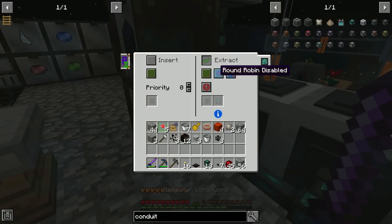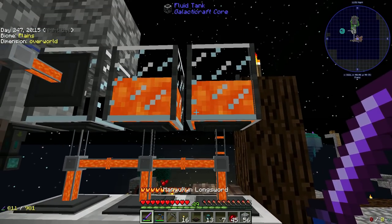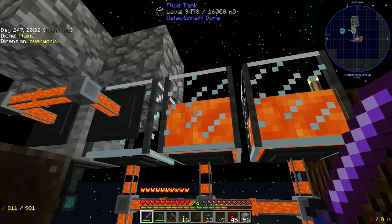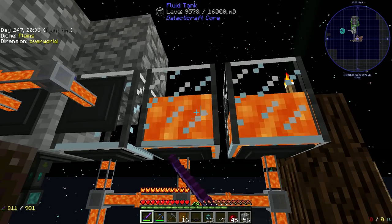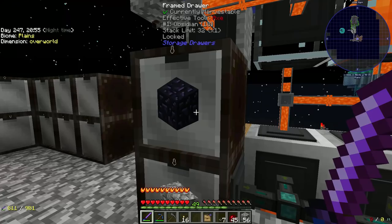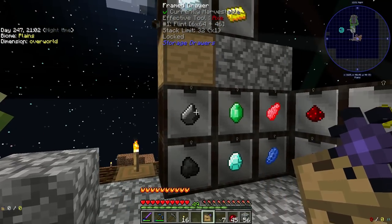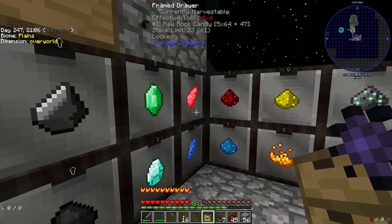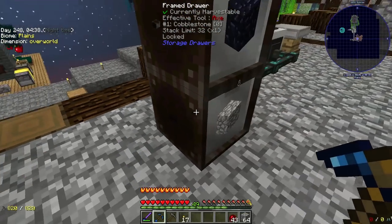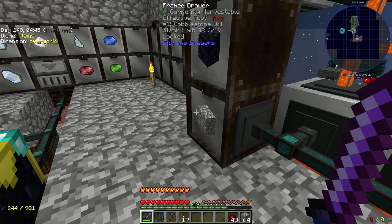Insert, insert, insert. Over here: round robin enabled, extract always active. We should see lava — it's still eating it instantly but it is making it faster. Once these two tanks fill up all of it will feed over there. I can use the obsidian to make lots of void upgrades — I need to get these done so the system doesn't start overflowing. Actually, it's the cobblestone — we're not producing enough of it fast enough to keep this running at full speed.